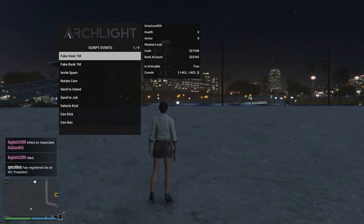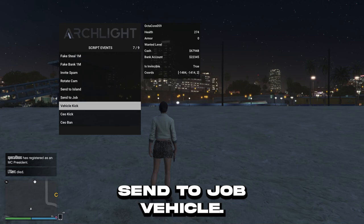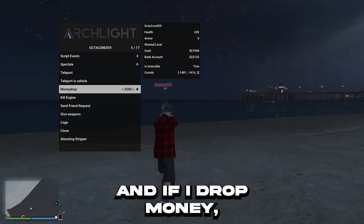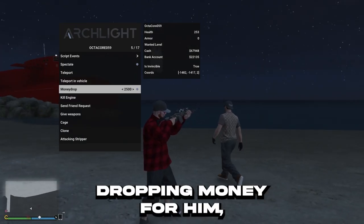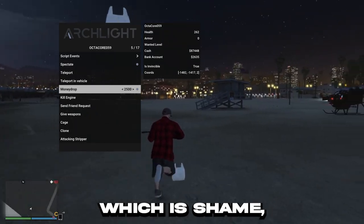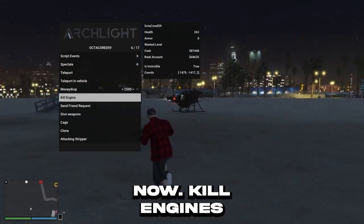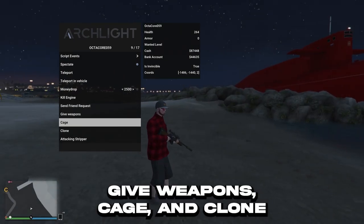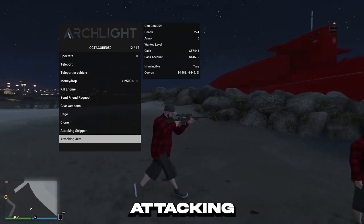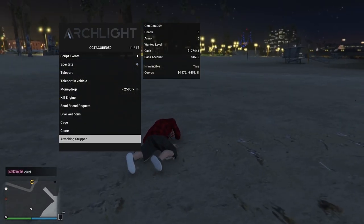Script events: you can do fake 1 million, fake bank 1 million, invite spam, rotate cam, send to island, send to job, vehicle kick, teleport, teleport in vehicle, and money drop. For example, if I spectate him now and drop money, it's literally dropping money for him — which is 2,500. There's no more than 2,500, which is a shame. He's probably freaking out now. Kill engine, send friend request, give weapons, cage, clone — clone all of his bodies. Attacking stripper. That's so funny.